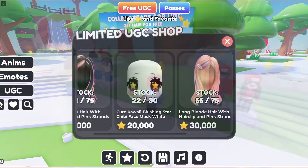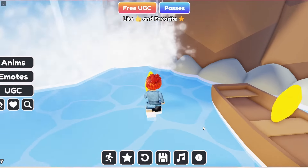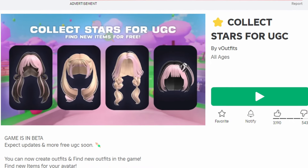Get this new free face — join Collect Stars for UGC. It costs 20,000 stars, so to get more stars you have to go around the map and collect them. Do you like the item? Let me know below.